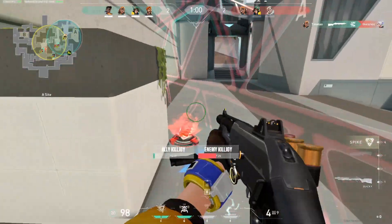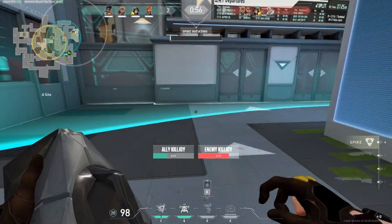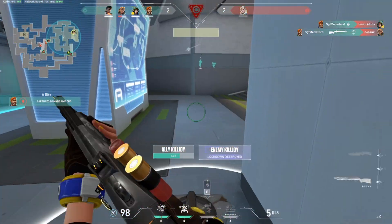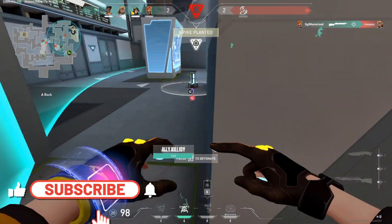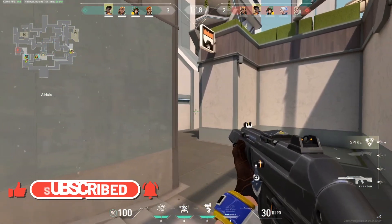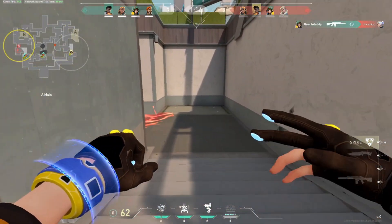Alright gamers, let me show you why the perspective system in Valorant and in a lot of the shooters you might have played in the past actually have this deceptive way of looking at things. Part of it has to do with the design of the game, but another part of it is actually kind of how physics works. Before this turns into some Khan Academy tutorial, let me assure you that when you see this sort of thing in action, it'll make so much more sense to you.